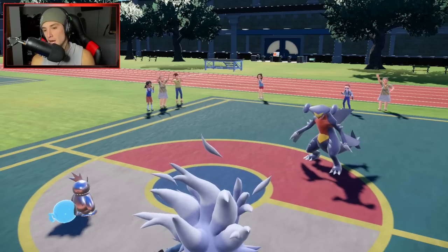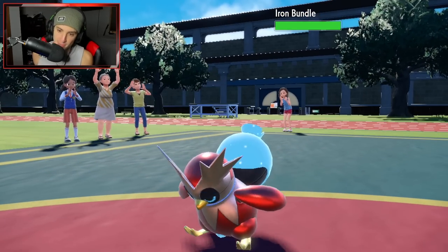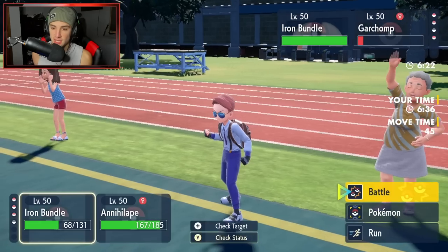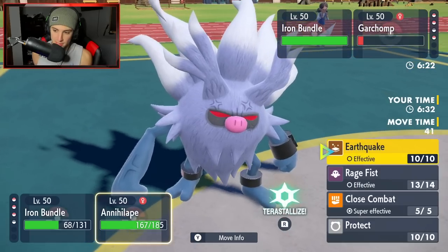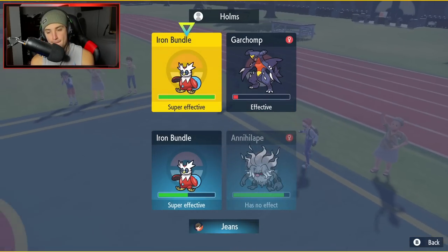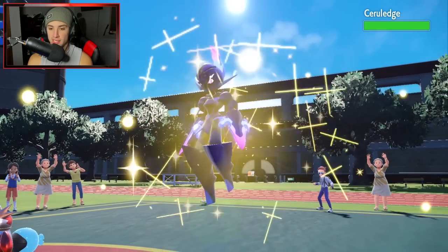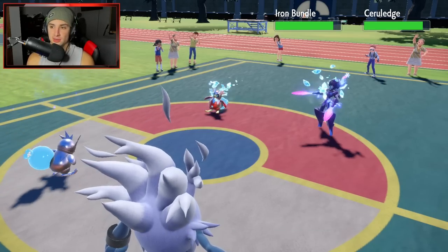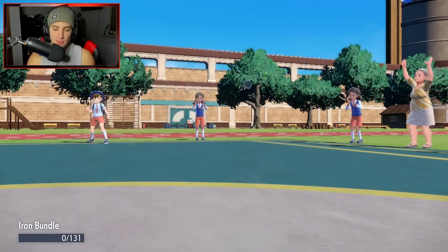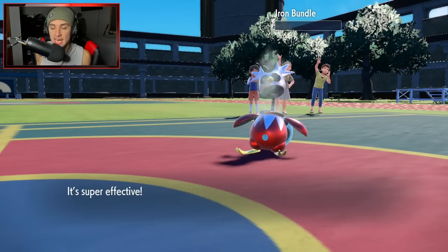Iron Bundle comes out on his side — it could be a Speed Tie with Quark Energy. It is a Speed Tie. I think I just Close Combat it down — we're maxed out on speed. I'm trying to get rid of the Iron Bundle. He ends up with Swords Dance on Garchomp. We're doubling down into the Iron Bundle and I'm not worried about Garchomp. He goes into Ceruledge — Ice Shard comes out first. We might not outspeed Iron Bundle here, but if he gets rid of my Iron Bundle and I get rid of his, I feel like we're fine. Free Strike takes out my Iron Bundle, I take out his Iron Bundle — this turns into a solid match.